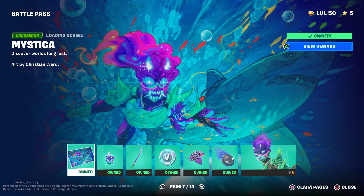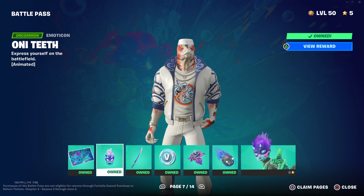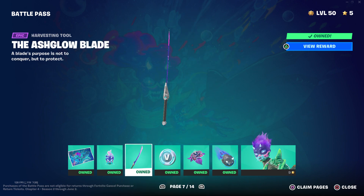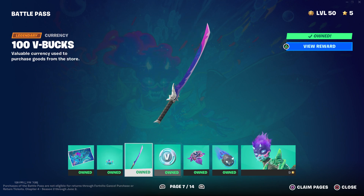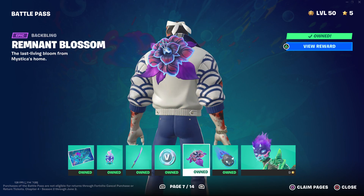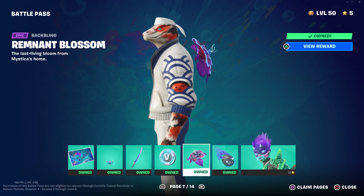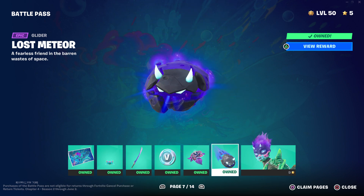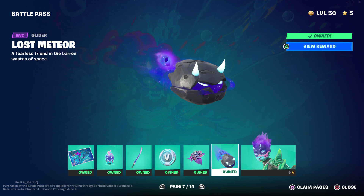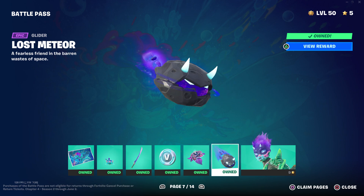Then we got Midnight Snack Thunder, which is honestly my favorite version of him. And then we got this girl, Oni Teeth, the Ash Glow Blade. 100 V-Bucks, something Blossom. We got the Lost Meteor — my favorite glider on this battle pass.